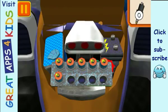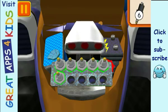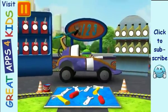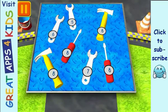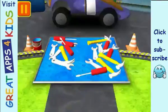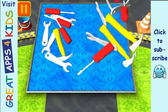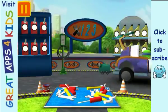We need new spark plugs. Tap the spark plugs to count them. One, two, three, four, five, six. Good. Next. We need to give Bot all the tools with the number eight. When you see a tool with the number eight, tap on it. Good. Next. Bot has a lot of tools — tap on the group that has more tools. Great. We're going to get back to the track.